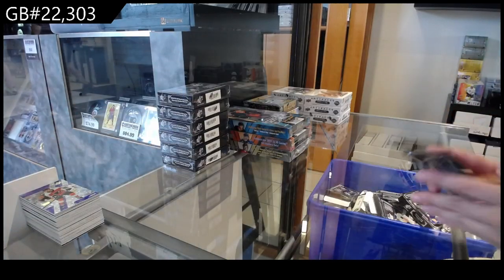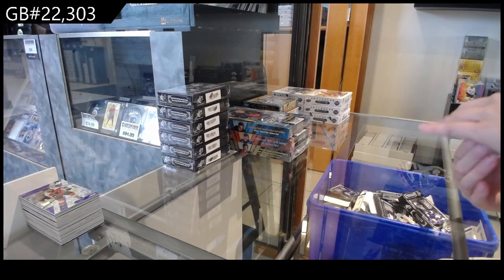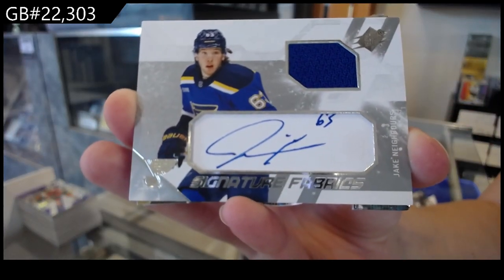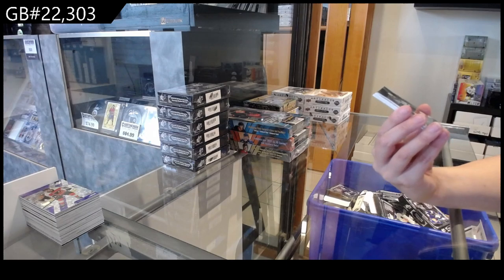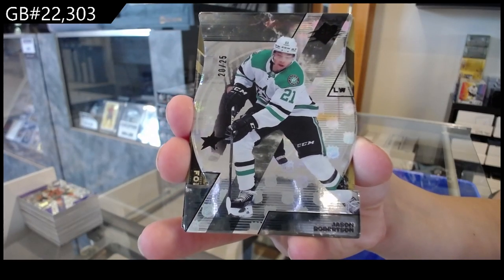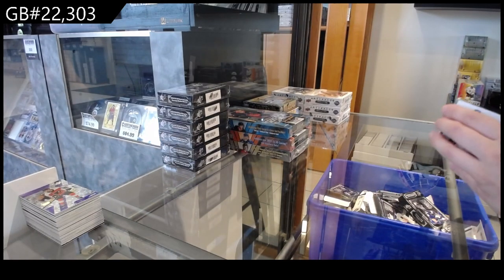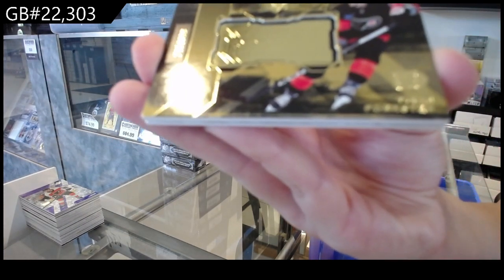All right guys, last box. We have a Signature Fabrics Jersey Auto for the St. Louis Blues of Jake Neighbors. It is posted in the Group Break thread where you purchased your spot. Number 25, we have a Die Cut for Dallas of Jason Robertson. If you go under Past Group Breaks and find this break, you'll find it there. That is called an NHL Shield Die Cut.